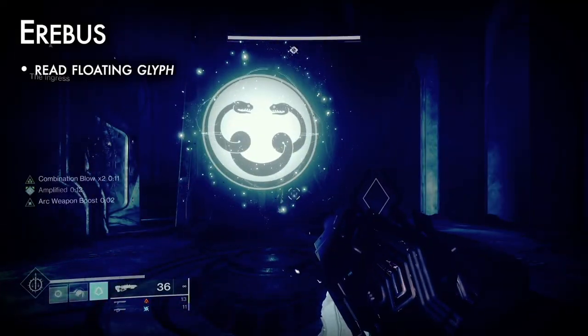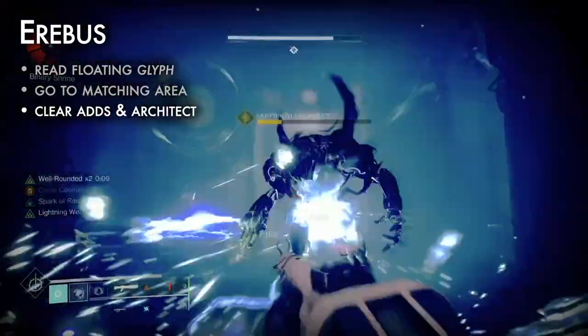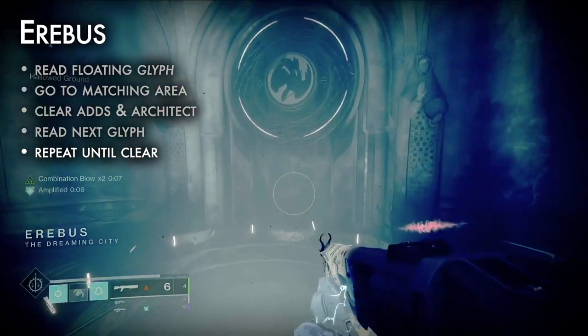Killing the Architect will drop a floating glyph. Proceed to the area on the map that matches that glyph. The right location will be full of ads and another Yellow Bar Architect — kill it to drop another glyph. Repeat this process until the final location, marked by a falling bird, is cleared.